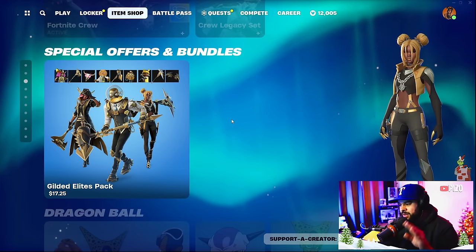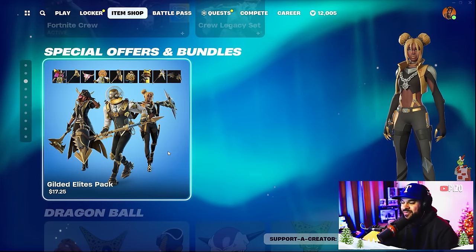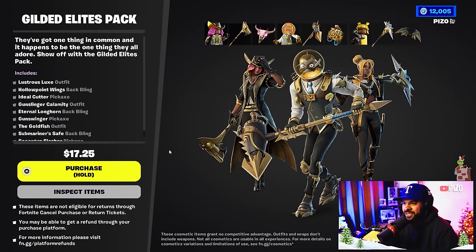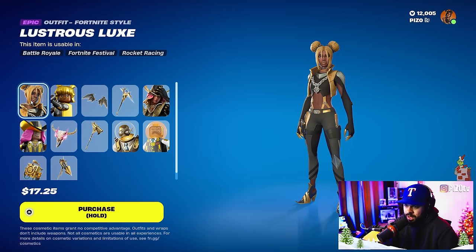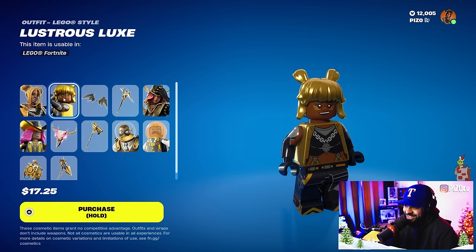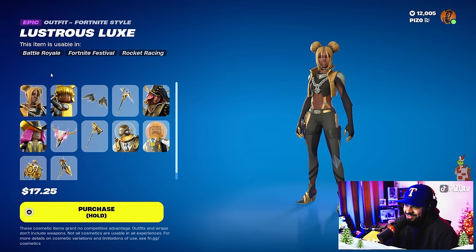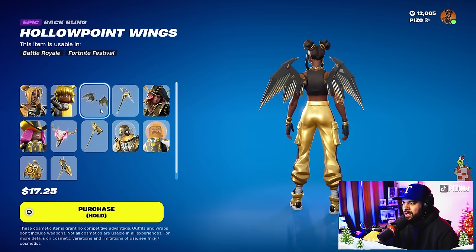I should be caught up after we complete this Gilded Elites pack review. This is for $17.25 and you're getting a lot. We're gonna inspect items here — we have Lux in a really cool version, though I think they did her dirty on the hair. That's not exactly what it looks like, but it's still cool. We also have the Lego form as well, and Hollow Point Wings for a back bling.